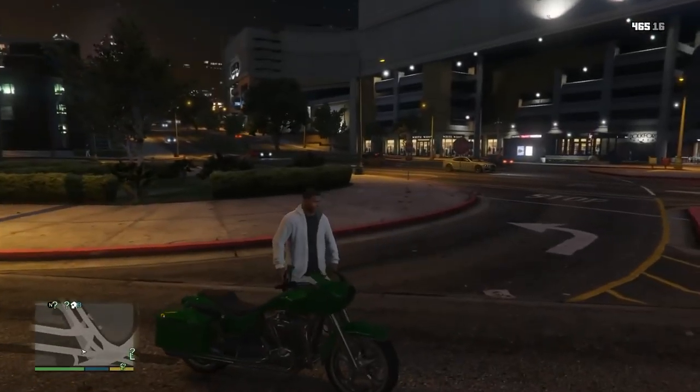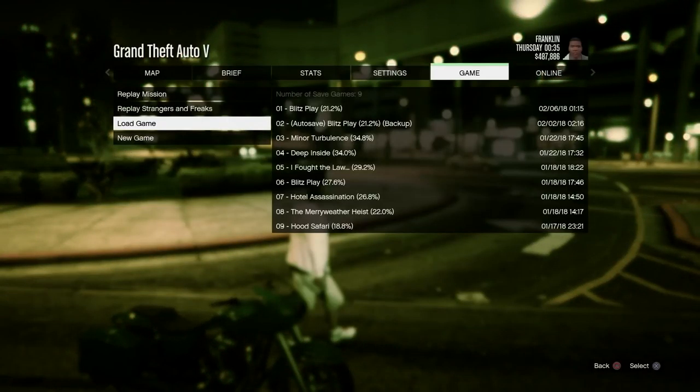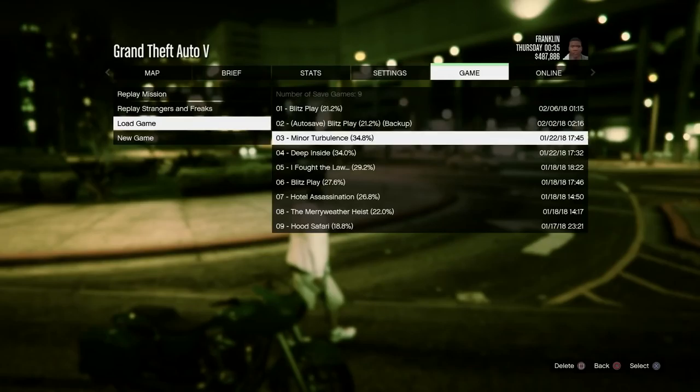Online you'll also need an MOC with personal vehicle storage and a Retro or any Benny's vehicle that you want to duplicate with custom plates — that's very important. You also need a bunch of either Faggios or Sanchezes, some sort of bike that you don't mind duping over. That's how we're going to be getting our Retros.